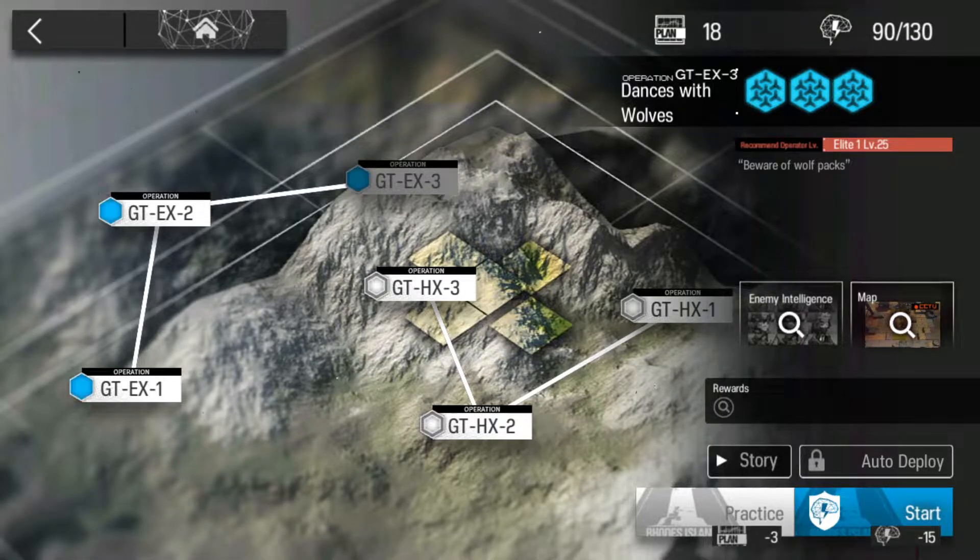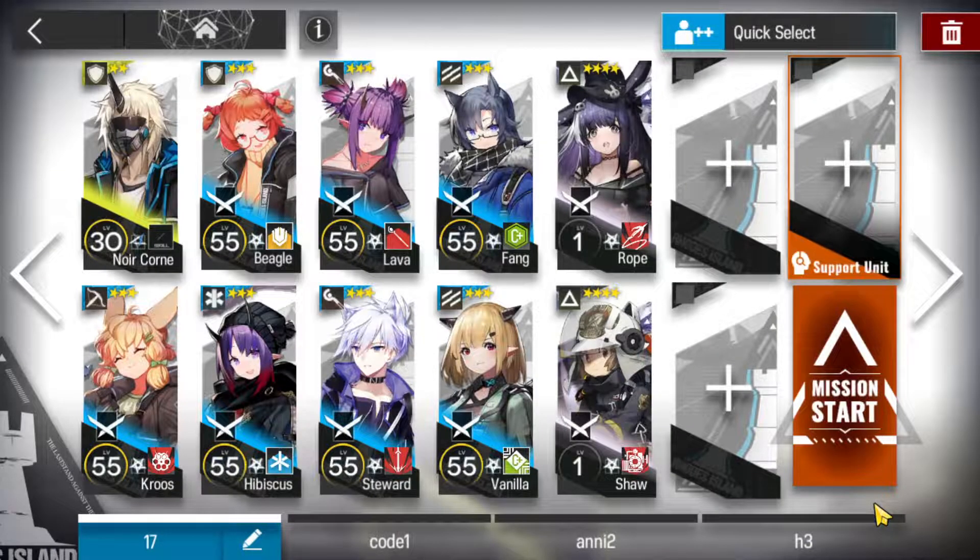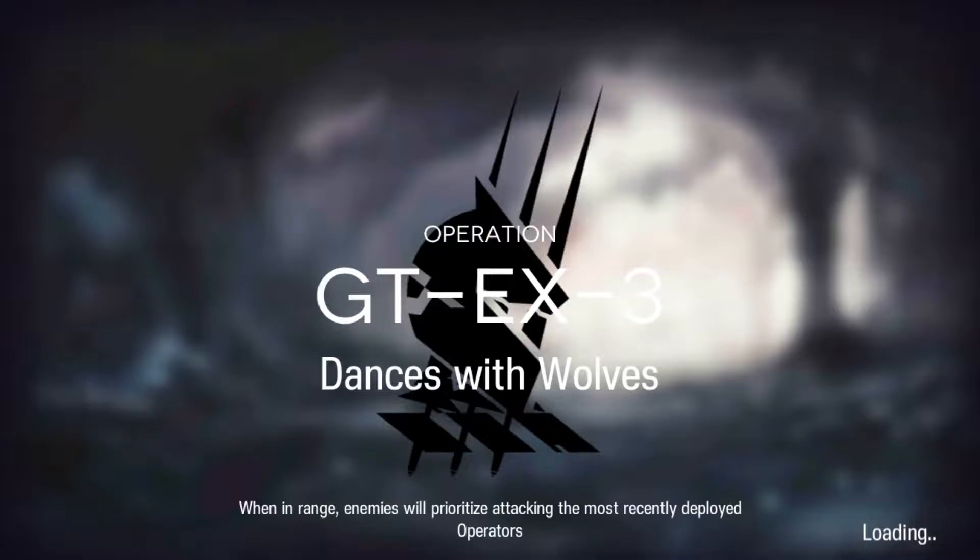Authorized Pounds here. Let's clear GT-EX3 with low rarity. We're going to bring in 10 operators, including Rope and Shaw. Let's do this. And for more low rarity clears, do check out the links in the description below.